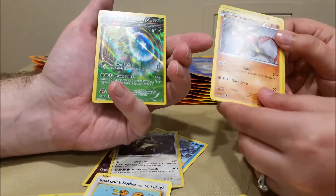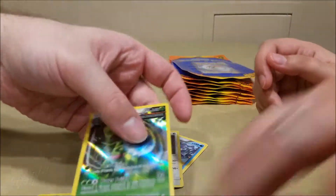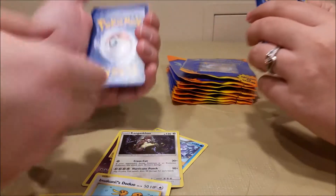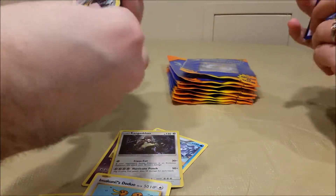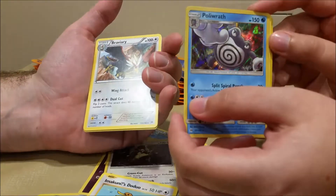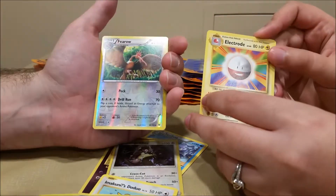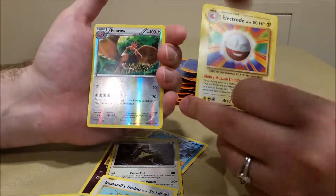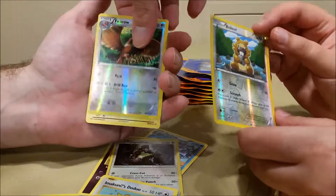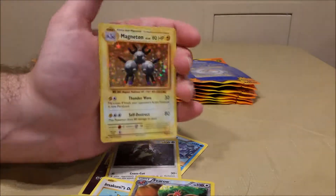Ancient trait Sceptile — that's nice! Ancient trait Excadrill — cool! These are really good cards, full art — well, semi full art. She got her favorite Pokemon, the evolved form: Porygon Sun Moon hollow, and it's a nice shiny one. Got a Bravery, Electrode — that's cool. Bidoof and a Magnemite Evolutions.